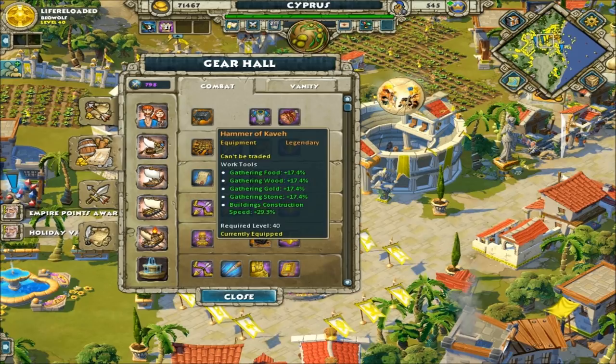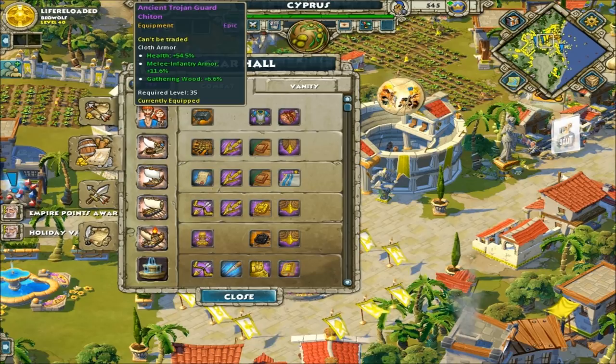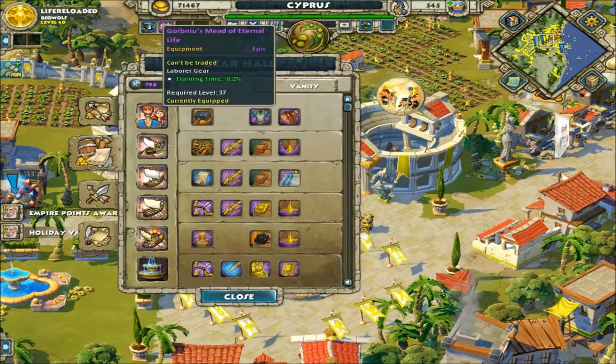Starting with economy units and the villager — I use the Hammer Kevin because it has a high speed rate for building and a really high gathering rate. I use the Ancient Trojan Guard Chitin for gathering wood. A lot of people use alligator hide to gather food early on, but gathering wood early lets you get houses and farms built faster. Later the farms produce food, but early economy is where the game is won, and this chitin works best. I also like the Mead for its training time.